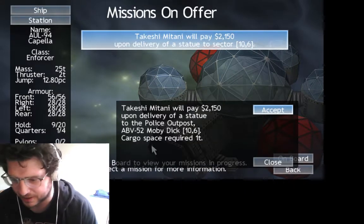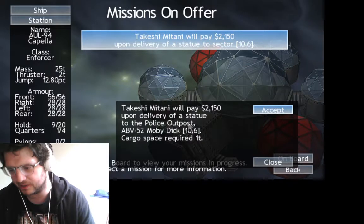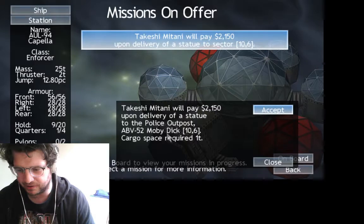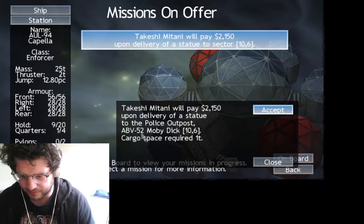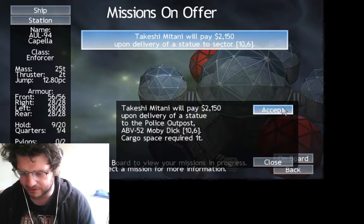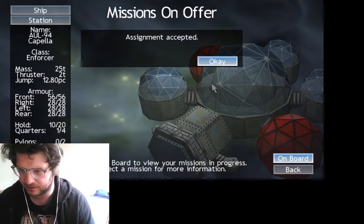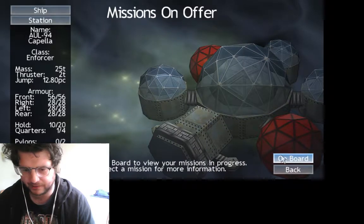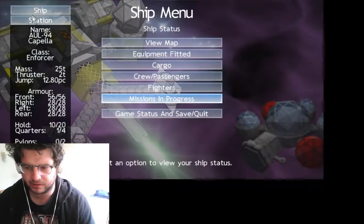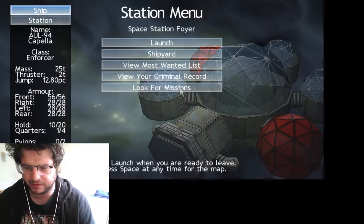Let's go for my first mission. Takeshi Martini will pay $2,150 upon delivery of statutes to police outpost ABV-52 Moby Dick. Cargo space required: 1 tonne. I'll go for that. I just need to find sector 10-6. I think a lot of this is generated as well.